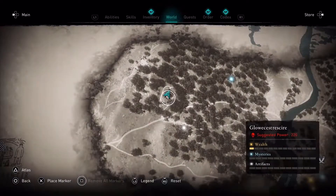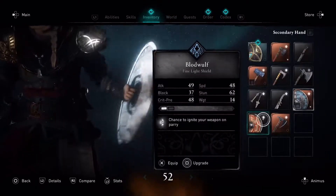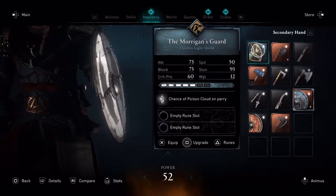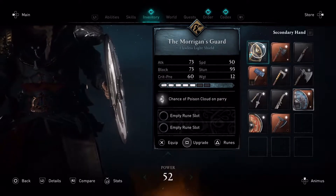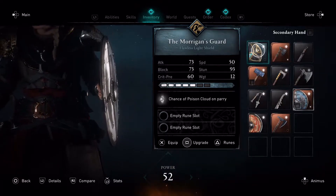Let's go ahead and grab this shield. It has a chance of creating a poisoning cloud on parry — so basically, once you parry an enemy, it'll drop a poison cloud.